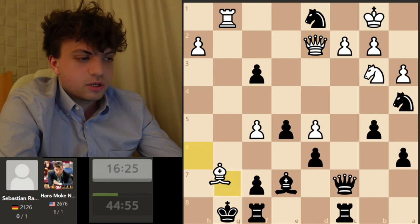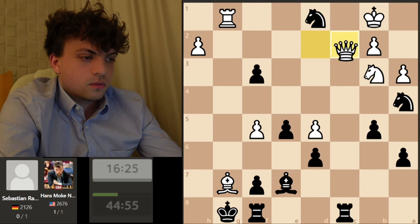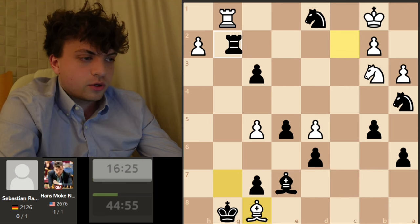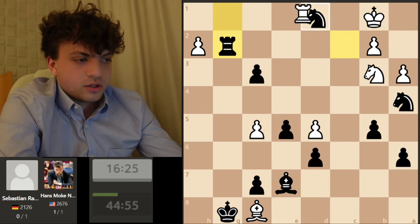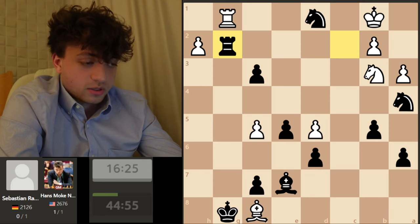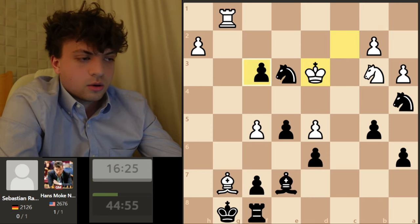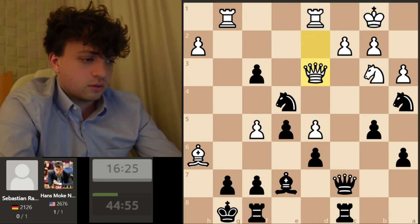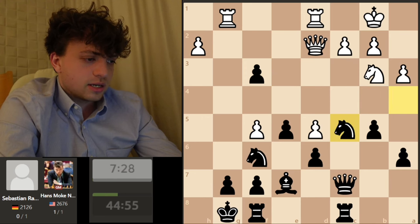After bishop takes f8, I have rook g2 blocking. There are many wins — if you take back I just take here. I have so much material and a pawn that's going to queen. If you take now I give a check, the king goes up and I get f2, and this pawn is going to queen — I'm up way too much material. That's why he went for bishop c5, hoping for f-takes. I wonder if I'm losing there, but I have knight g4 to defend, takes, king f8, and I'm holding.